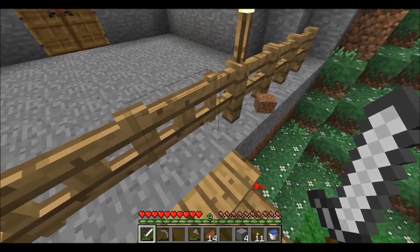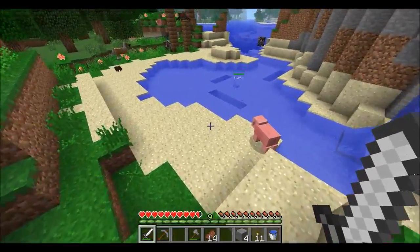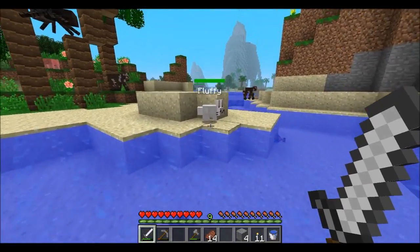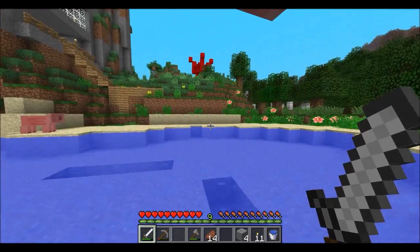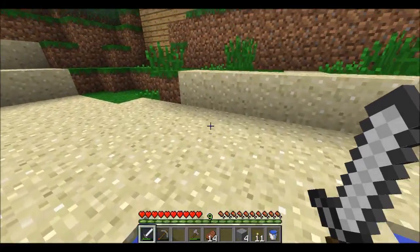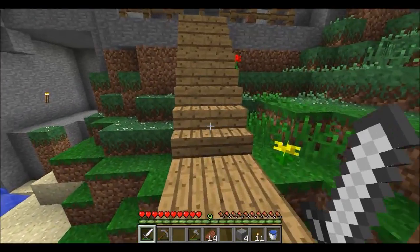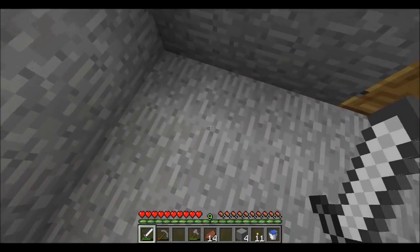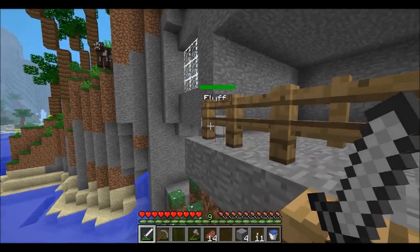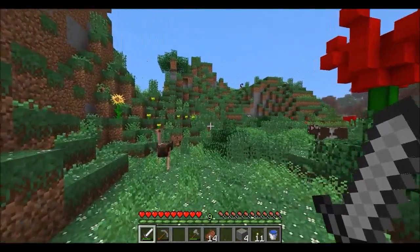Oh man, where'd he go? He's back down there. Come here, good bunny. He is really cute though - I will admit even if he doesn't listen and always runs away from me, he's still cute. We really need to make him a place to live. Oh, there's a scorpion up there and a baby ostrich - how cute!